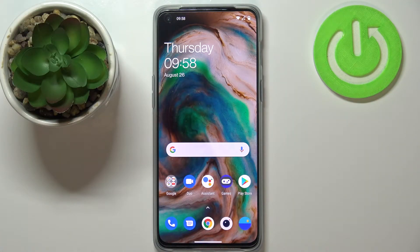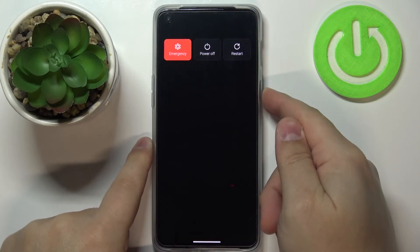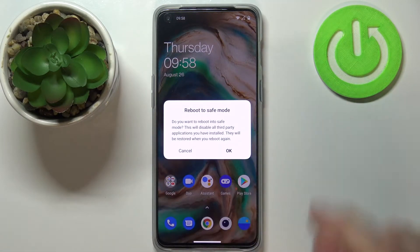Welcome. In front of me I have a OnePlus Nord 2 5G and I'm going to show you how to enter the safe mode on this device. Let's start by pressing and holding the power button. When this menu appears on the screen, press and hold on the power off option. You should get a warning message.